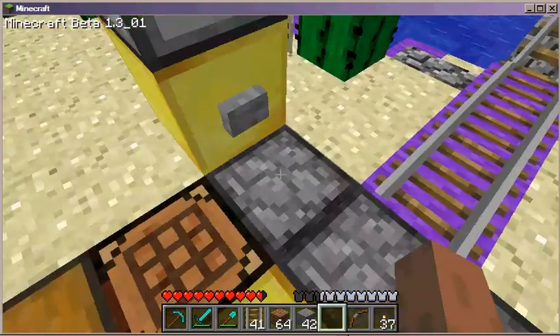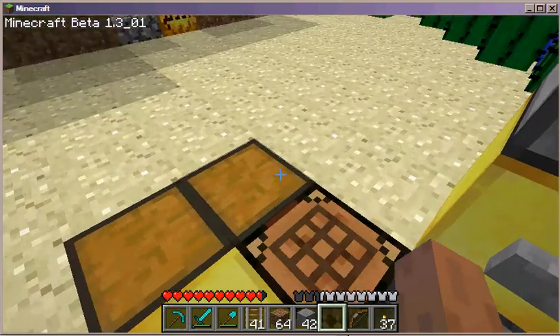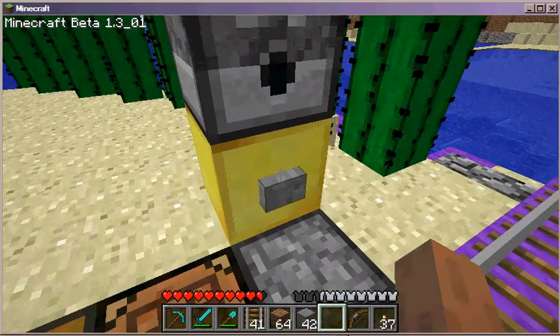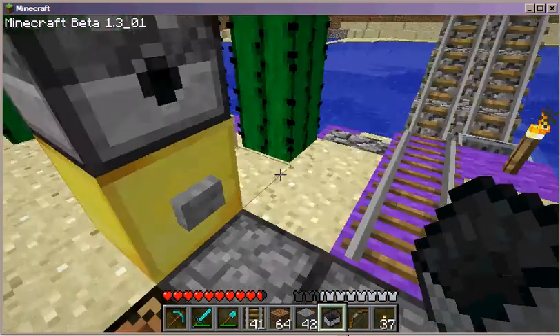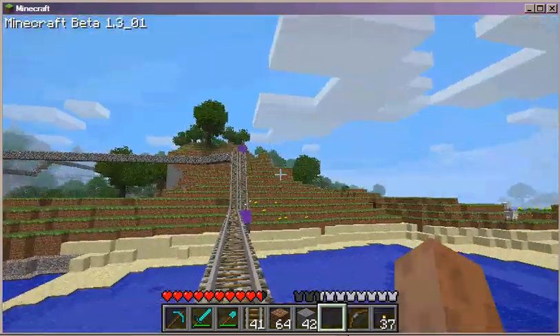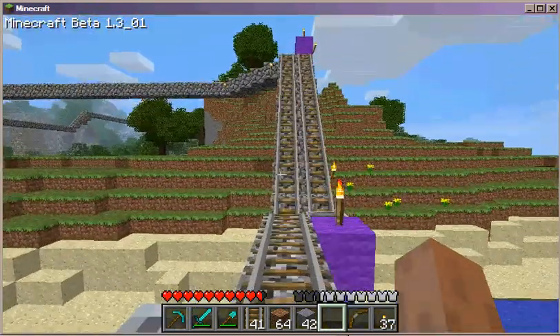At my spawn point, I have a couple things. I've got a place to craft things, I have a place to store things, and I have a dispenser. If I click this dispenser, it gives me a mine cart. If I put a mine cart on this track and jump in it, I am now actually accelerating down my first track that I built.